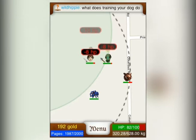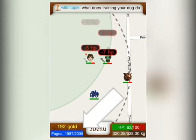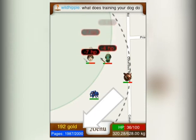Experience earned is recorded as pages, and appears as a blue bar at the lower left corner of your screen. Once the bar is filled up, it will prompt you to level up. Level up as soon as this happens, because your experience, or pages, will stop accumulating so long as the blue bar remains full.